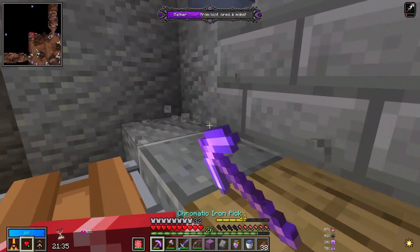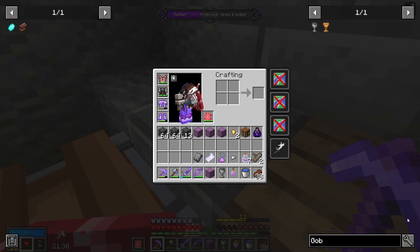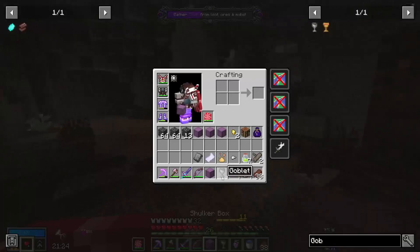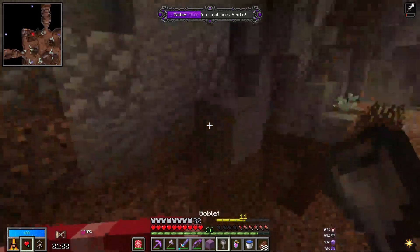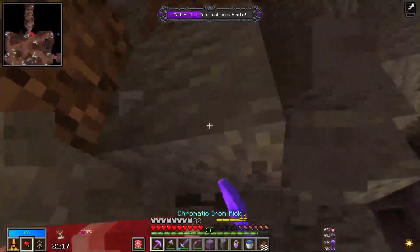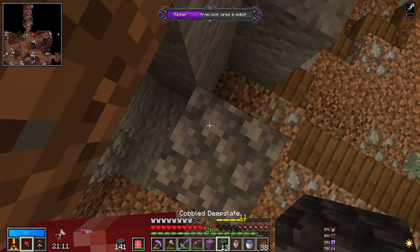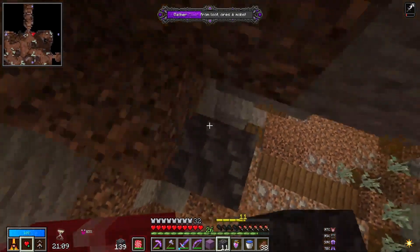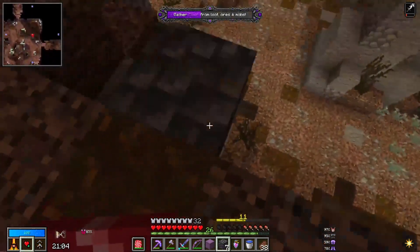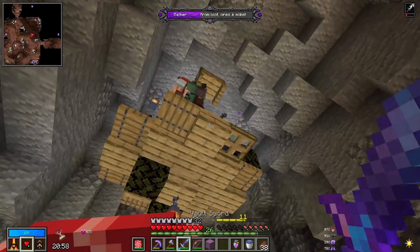What is this, a chalice? A goblet. I wonder what mod that's from. Supplementaries. There is also a Vault version as well, so that's interesting. Is there anything we can do with this? Is it just decoration? Looks like a little trophy to me. Let's get some blocks here. Actually, I do have blocks on me — I just now realized that. You guys have probably been like, 'There are blocks on him. I don't know why he said there's no blocks he brought into the vault,' but apparently I did. I just kind of didn't realize it at the time.